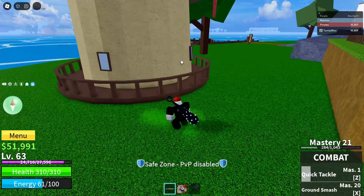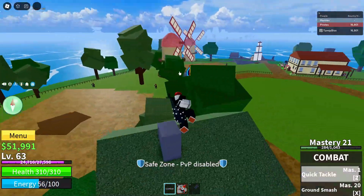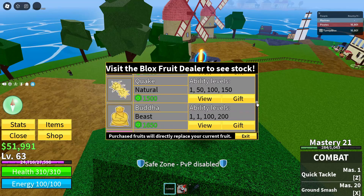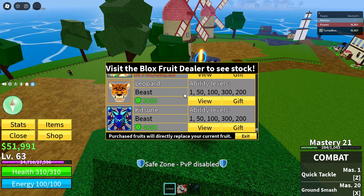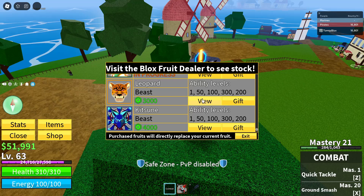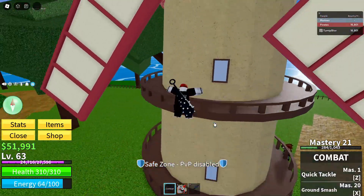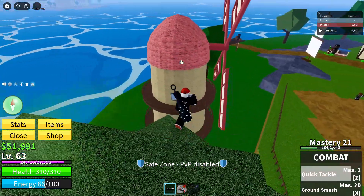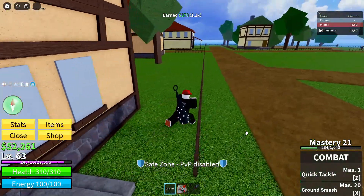The developers have actually done a quote 'surprise code,' as they called it. They posted a code on the Discord server — they said they released a free fruit code. It's kind of crazy because it's a mythical fruit too. If you're a seasoned Blox Fruits player, you know that mythics are pretty overpowered and they're expensive. Look at the Kitsune fruit — 4,000 Robux. Every 100 Robux is equal to about a dollar, so this is like $25 to $40. They just released a crazy code out of nowhere.